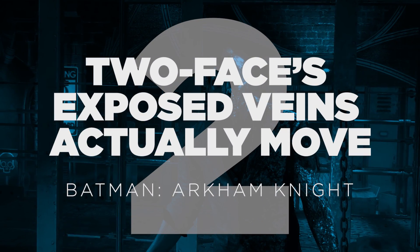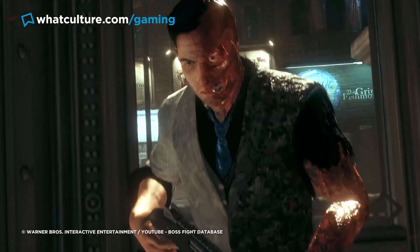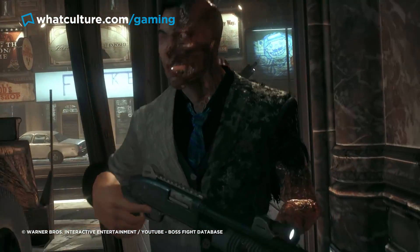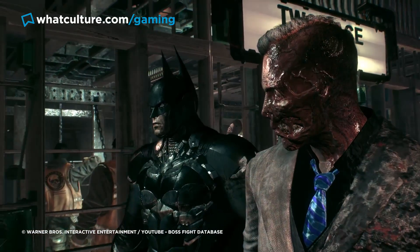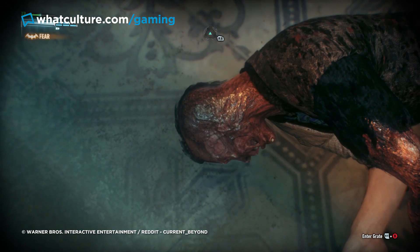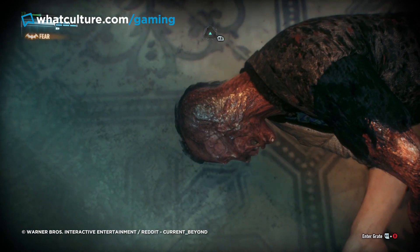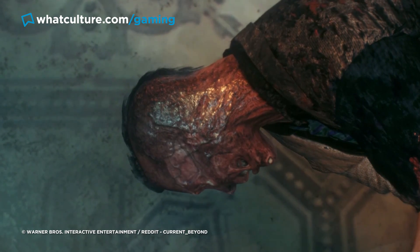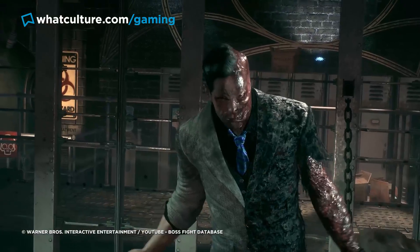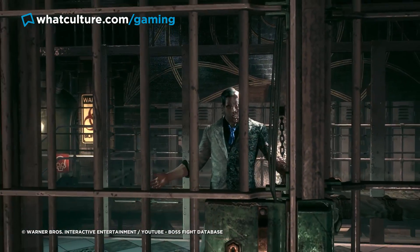Number 2: Two-Face's exposed veins actually move — Batman: Arkham Knight. Today in things you'd rather not see but can now not stop staring at, Redditor CurrentBeyond recently shared footage of the unconscious Two-Face after you've taken him down, lying with pulsating veins repeatedly bulging in time with his heartbeat. It's a staggeringly effective attention to detail, grounding the reality of this Christopher Nolan-esque take on the character, as he really is someone who's had half their face scorched off and just has to live with the consequences.